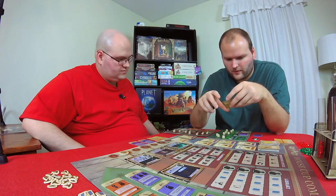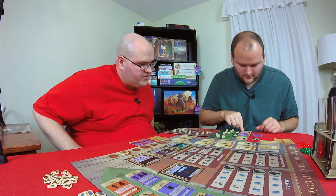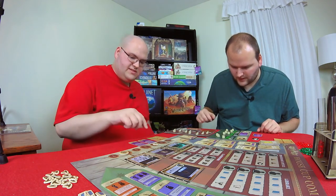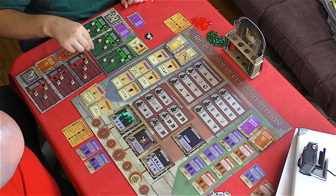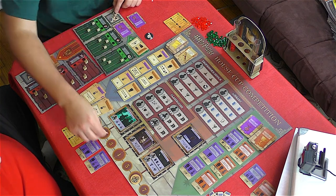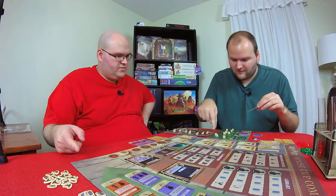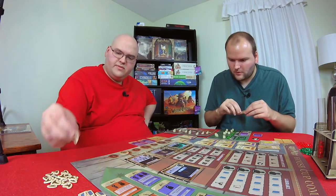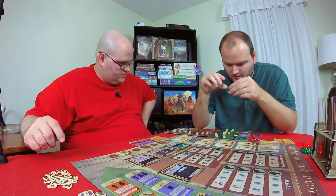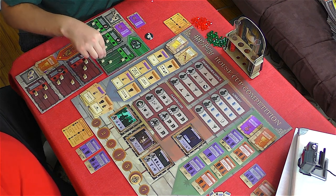Draco has a lesson that requires five in Dark Arts plus one magic, and then he can gain one level each in two different classes. He goes up in Dark Arts and Charms. I pay the magic for level five. He then goes here, all the way up to level seven in Charms, and gets to choose an easy challenge.